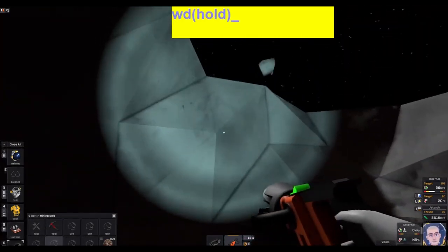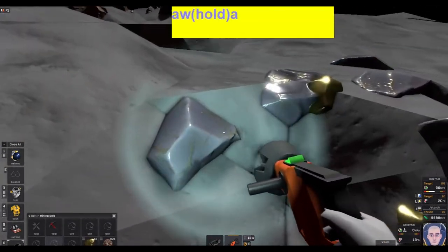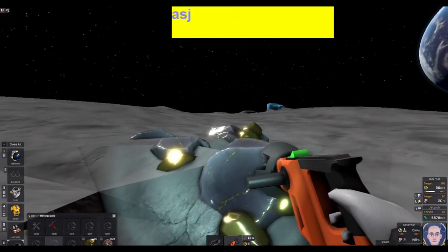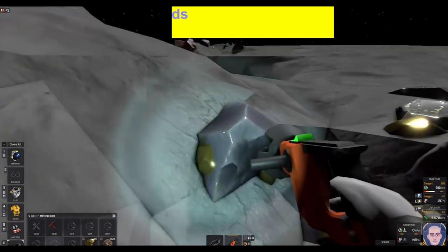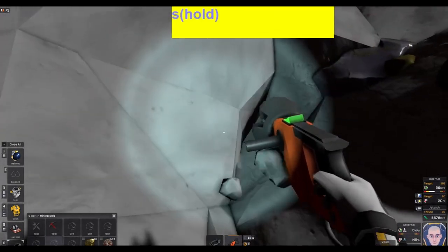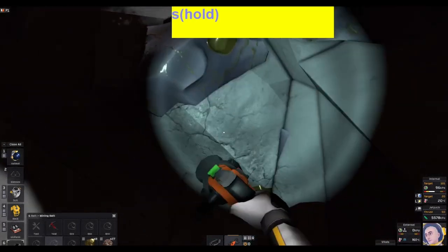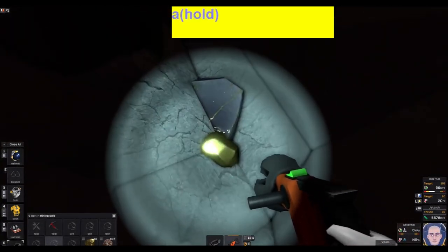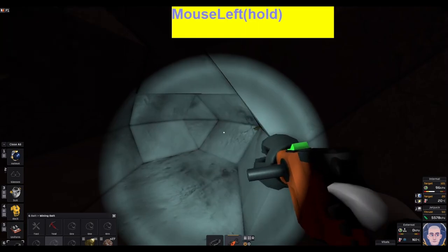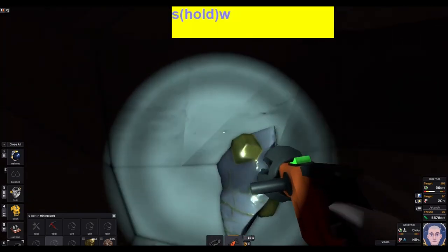I don't see any iron so we're going to come in here and grab some gold. A good tip is to leave the top piece of resource open so you can come back to it later and dig out more if needed. There was a little tiny piece of iron inside this gold node — sometimes they can mix. The gold will be completely on one side and iron on the other; you can see the little cracks where the iron is.